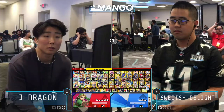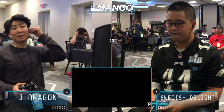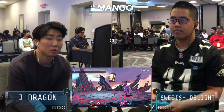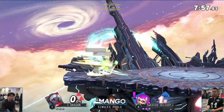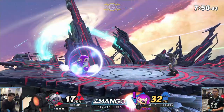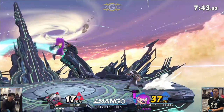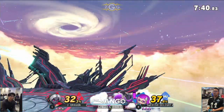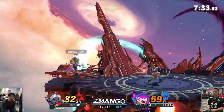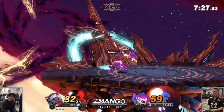FD — Swedish Delight most likely going to stick with Inkling, yes he is. For Swedish, I'd like to see him mix up his conversions off the up-throw, because he keeps going for the up-air. Maybe try going with a neutral air, force the air dodge, and then cover with a forward air or back air afterwards — maybe even just another neutral air. Easy damage so far from J Dragon. He's trying to wait out that air dodge, but didn't know what angle J Dragon was going — that's the beauty of having a directional air dodge, you mix up your opponent quite well.